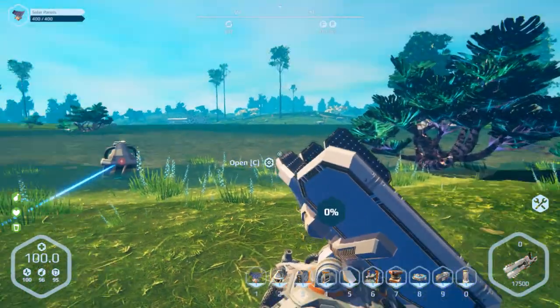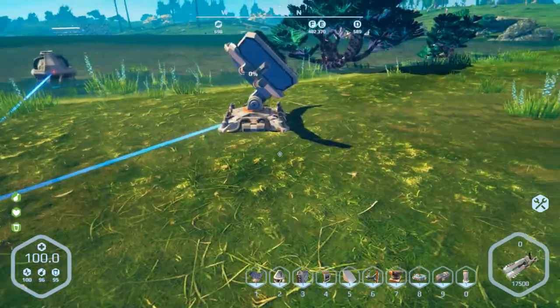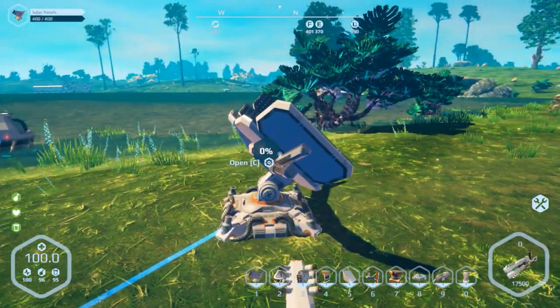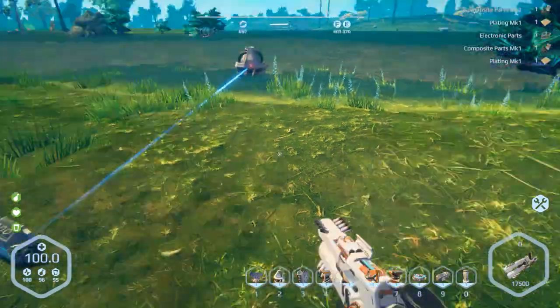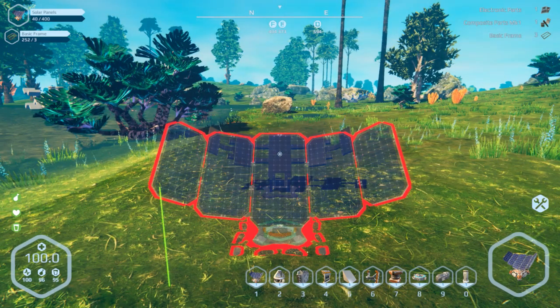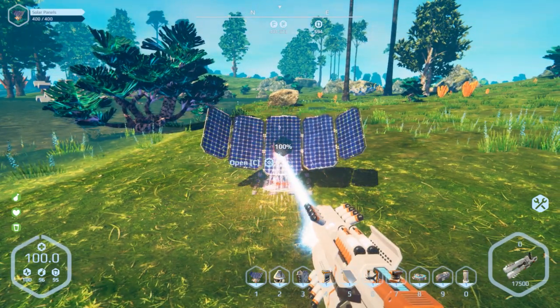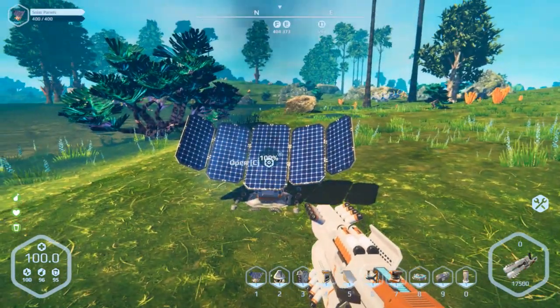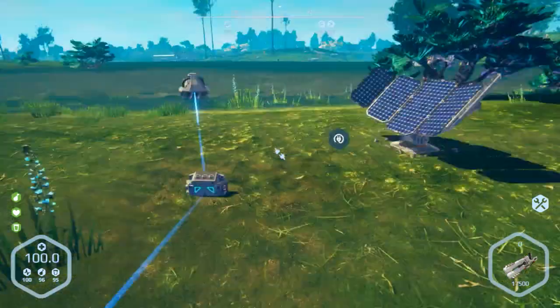This doesn't say how much it's producing. It does have to be facing the actual sun, because it is connected right now but it's not generating any power. So let's take this apart and spin it around — the number tells you how much sun coverage it has. Now they're running.